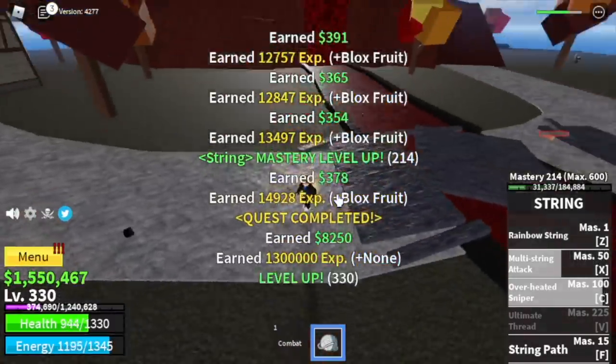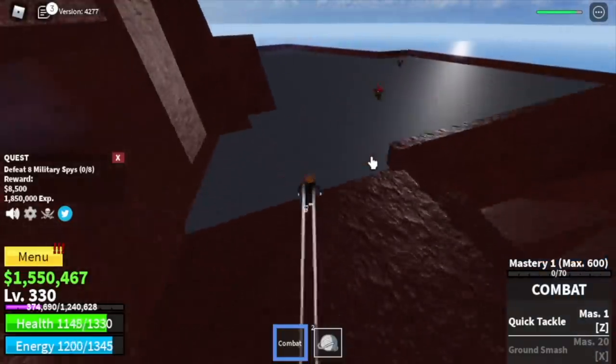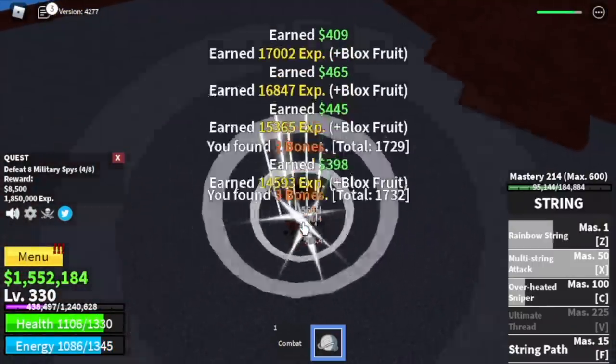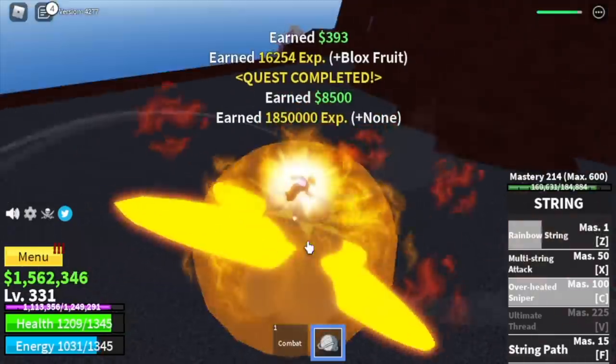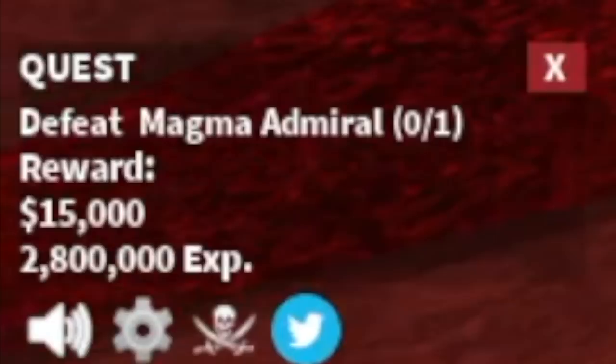After that, start with the military spies — they're easier to defeat. Just lure four; they have Soru and Haki but it doesn't matter since you're not a Logia type. Defeat eight to level up. The goal is to reach level 375. To make things faster, start defeating the Magma Admiral at level 350.